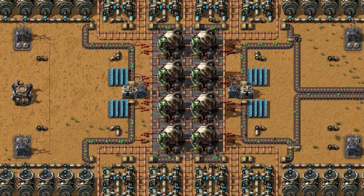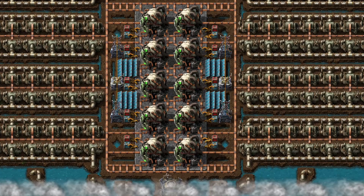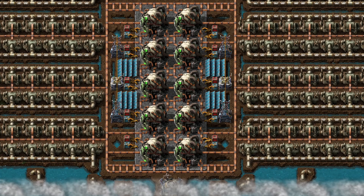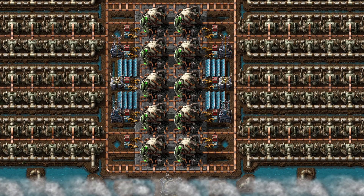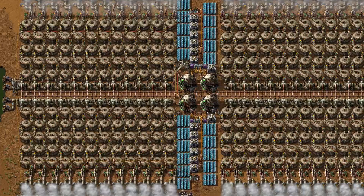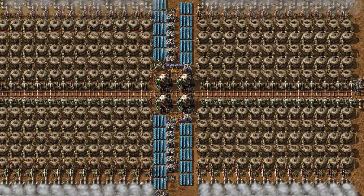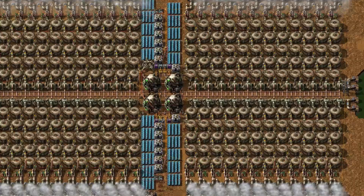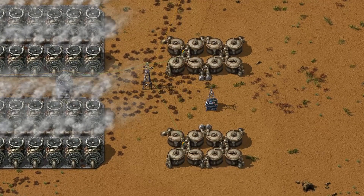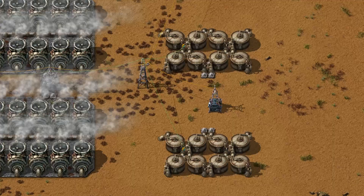If you want to make sure that your reactors can always be refilled even during a power outage, use a dedicated electric network just to power the inserters. A single solar panel and one accumulator are sufficient. There is no point in using storage tanks to store excess steam — reactors, heat pipes and heat exchangers already act as energy buffers storing heat. Don't mess with your UPS rate by adding unnecessary entities that require expensive fluid calculations.